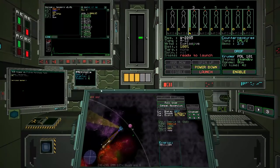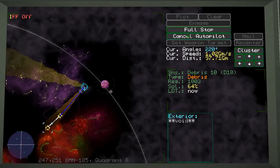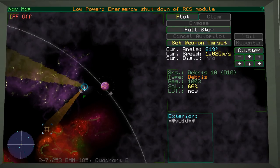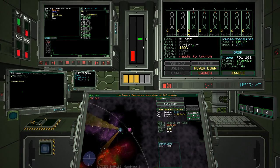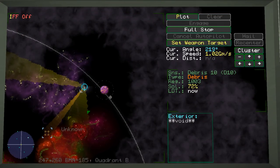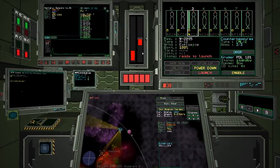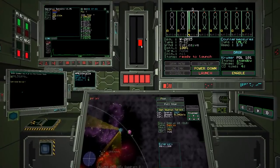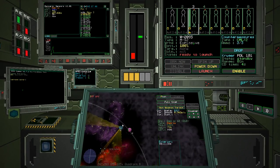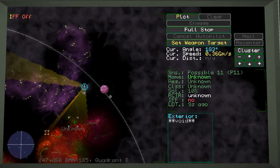It feels like we also got shot at with an EM torpedo — there was an EM hit. I'm cancelling autopilot because we're just drifting; we haven't got the energy to move. This is where the game gets into a bit of a pickle: it tries to maneuver you but doesn't have the power, so it keeps making micro-adjustments that aren't enough to correct course, and you end up drifting further off. You get into this weird cycle.